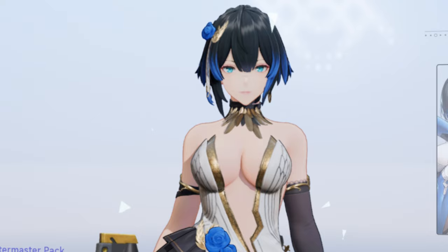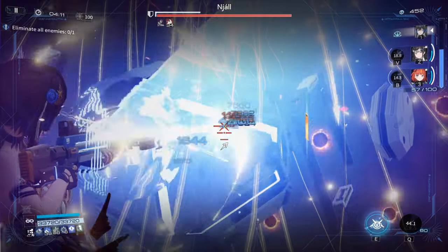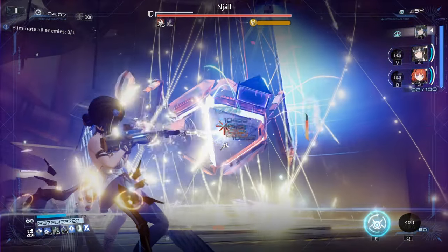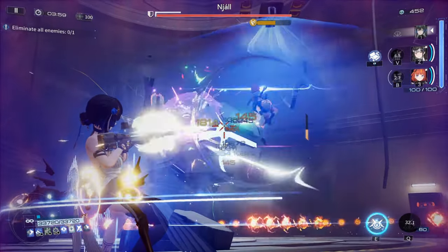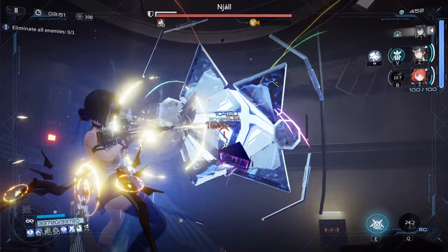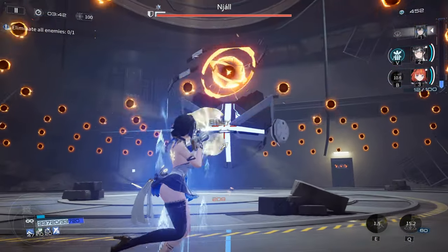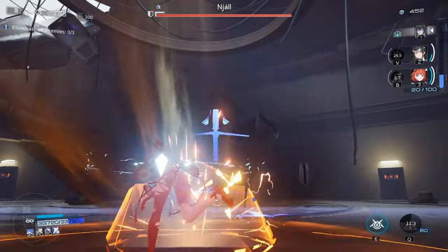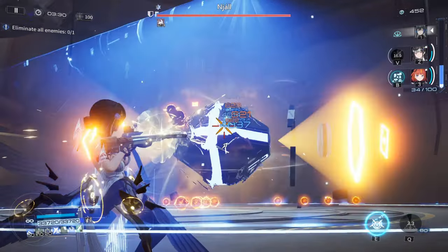A common complaint at launch was that characters looked plastic. I'm glad the developers are actively trying to fix that — compare Katya to the original launch characters and you can tell she looks a lot better. They recently announced they're going back to fix launch character Akasia Kaguya's hair on one of her skins. They're improving not only new characters but also old ones, which proves they care. So if you were having a hard time enjoying the 3D character models, they are slowly becoming less plastic-y.